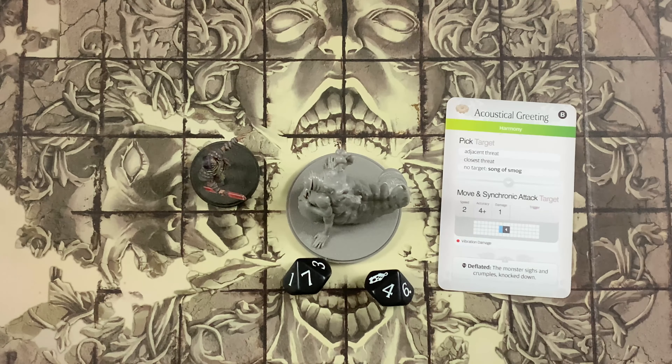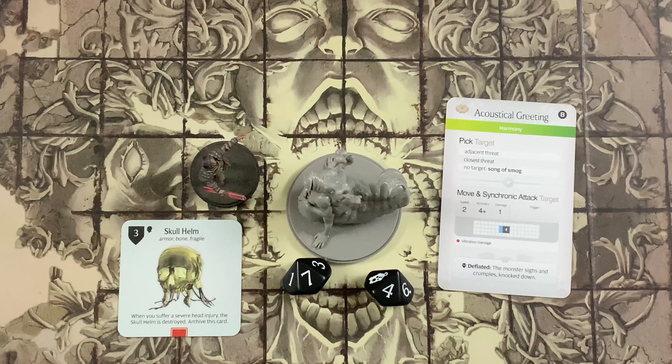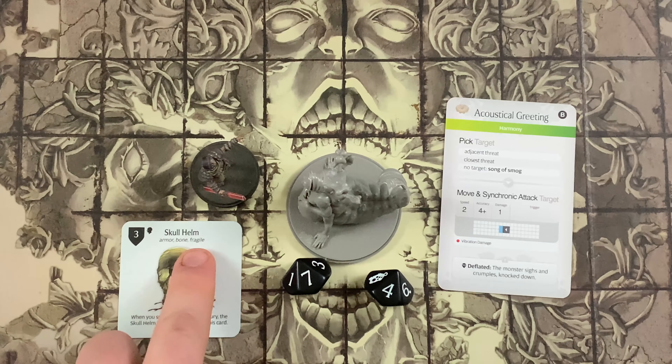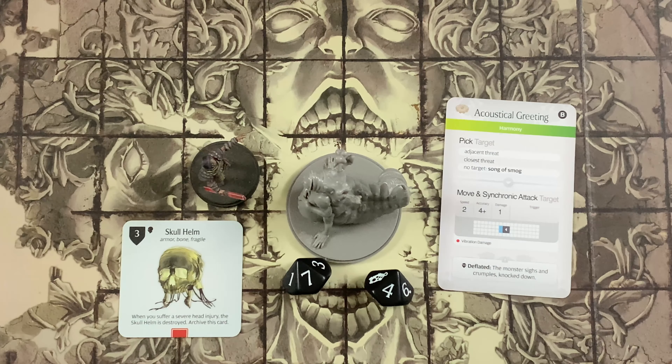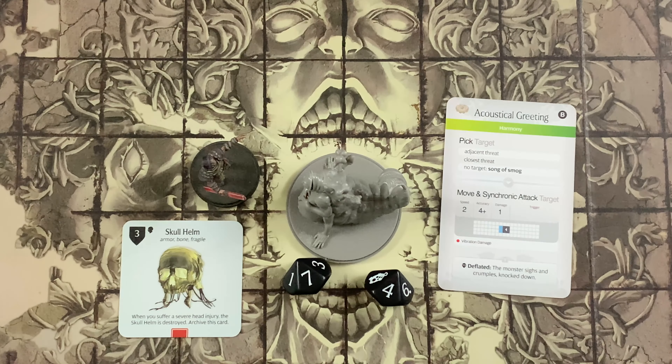Vibration damage also destroys delicate items. After suffering vibration damage, a survivor must archive any gear with the fragile keyword. Since no hit location dice are rolled, hits causing vibration damage cannot be dodged, however they still can be blocked or deflected. Rules that reduce damage from a hit will apply to each hit before the damage is added together.